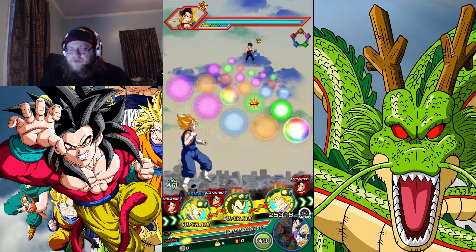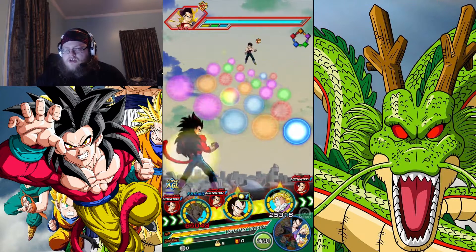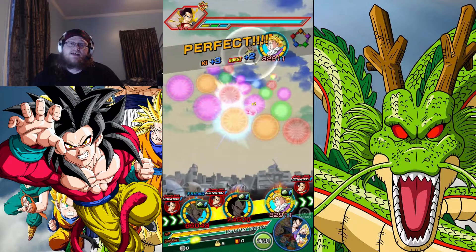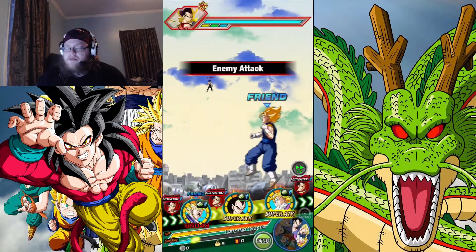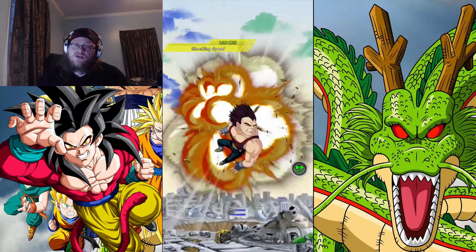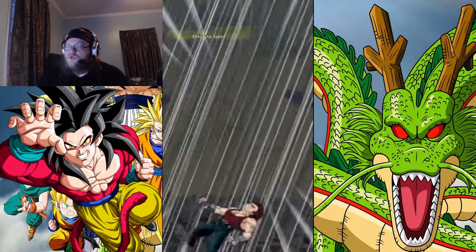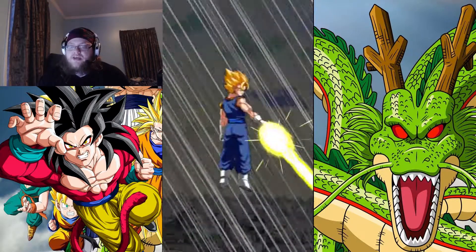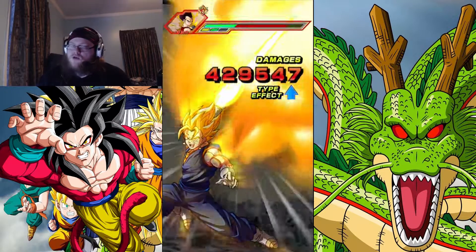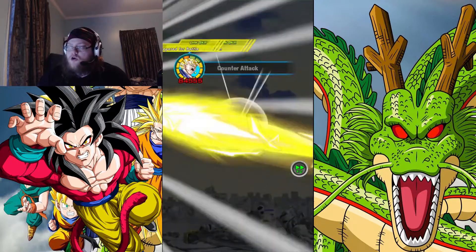So we're going to start off pretty easy here — we got this GT Strength Vegeta. Also, if the audio's not very clear — I'm using my headset, my microphone, and my Elgato using the same cable. I had two cables and one went out on me, so I have to use my gaming headset. The audio doesn't seem to be working too well on OBS, and one of my sub-made videos was crackling a little bit. Hopefully with some volume setting adjustments we won't have as much of an issue with that.